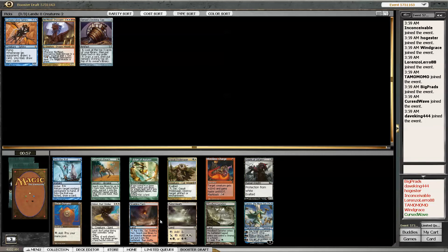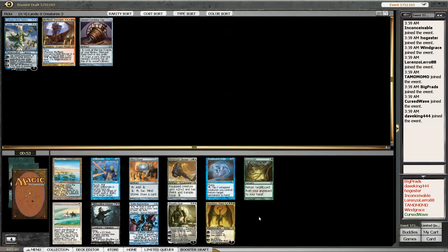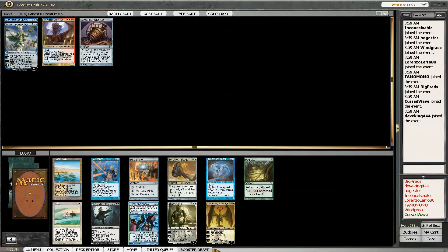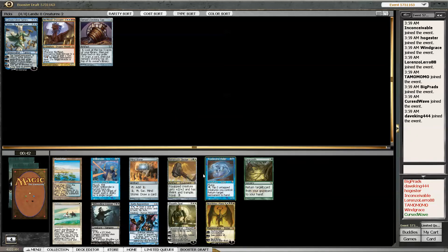Oh my goodness, Tamiyo - need I look any further? No. Sweet dual lands, shock land or sac land, Top - Tamiyo is too good, there's no way you don't take Tamiyo. Maybe I just take it and make a tight blue-red deck. Is that possible? Elspeth Tyrael - hello! I think that's the pick. Nicol Bolas is a little rough, it's awesome but rough. I do like Mind Stone too, but I will take the planeswalkers. Blue-white-red planeswalkers is always pretty sick.